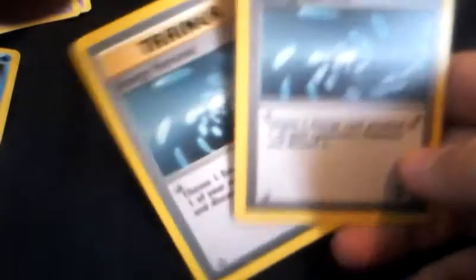Two Energy Removal - old school. Energy Removal mainly because you can stall them out a little bit, in case you don't have enough Energies to get rid of them. Energy Removal one of their Energies - say they need two Energies to do an attack and they just attached one, so you know next turn they're going to attach another and get them. Energy Removal, keep them down to nothing.